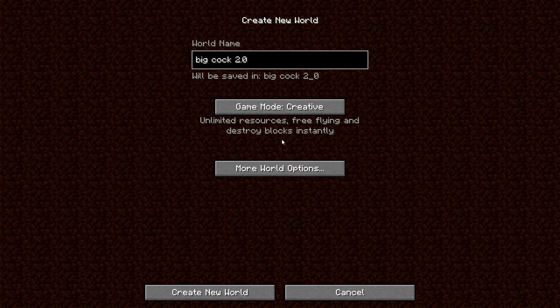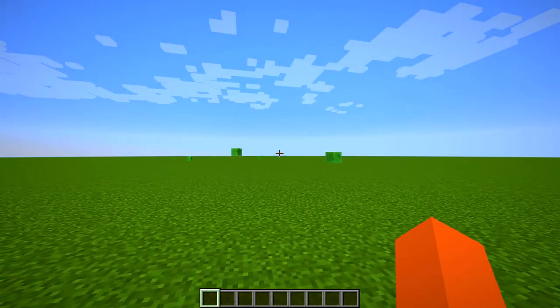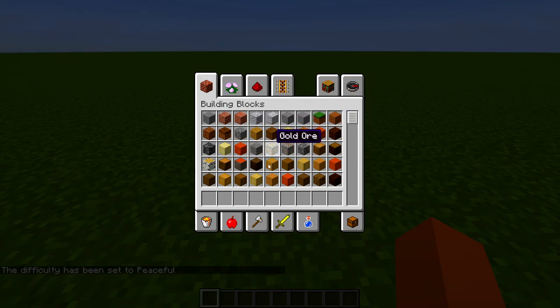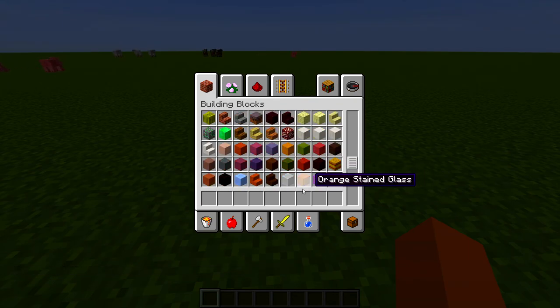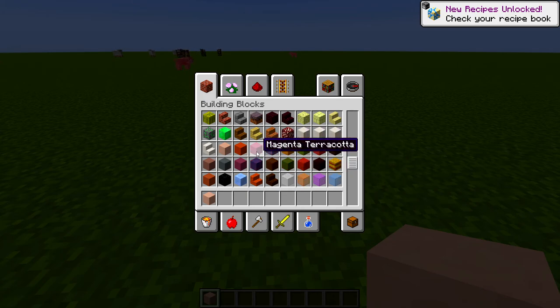Let's get right into it. We're gonna load up a super flat world here. We're just gonna get rid of some monsters and get our materials. Just like last time, we're gonna get our pink clay, and we're probably gonna go with the white terracotta, and for the head we're gonna go with the magenta.